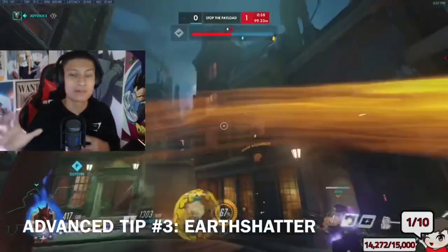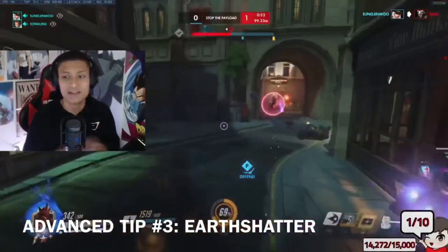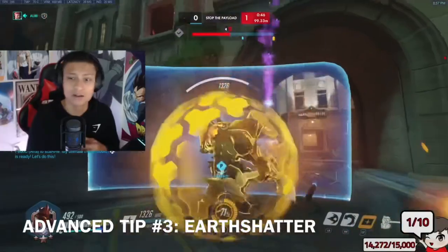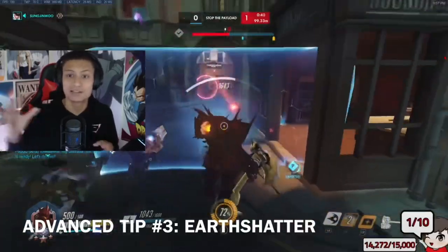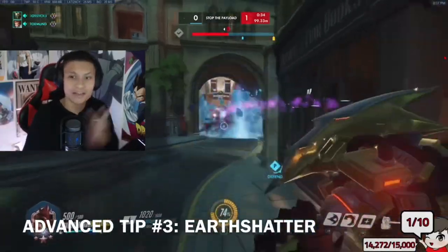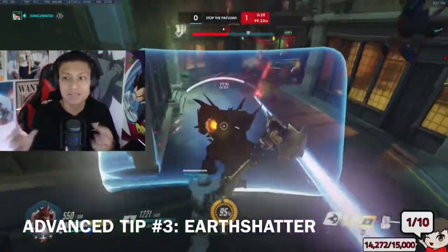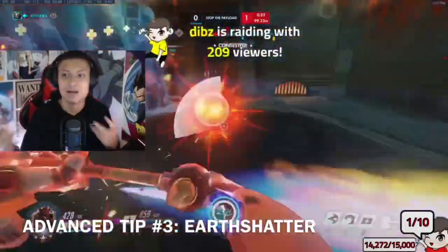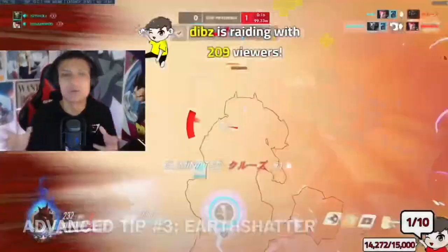One last thing with Earth's Shatter: I highly recommend going for solo Shatters whenever possible, just to secure one kill. That's basically all it can do right now — secure one, maybe two kills. If you can solidify one kill, say the enemy has a Moira and she's using her ultimate coalescence, moving into your backline a little bit, and you see her exposed with no shield — hit that Earth's Shatter on that Moira, secure that kill, and you're gonna win the teamfight from there. It's not about hitting a six-man Earth's Shatter anymore. The best plays are usually the smaller things in the game that you wouldn't expect.